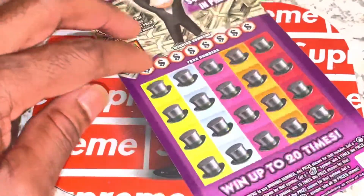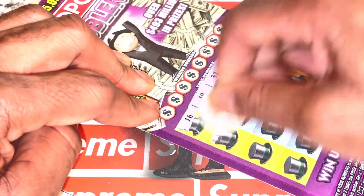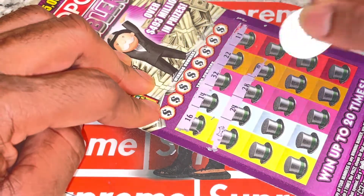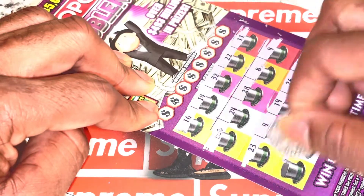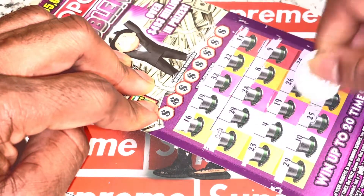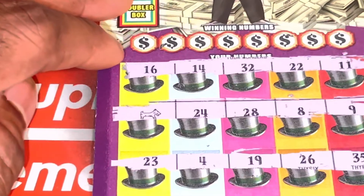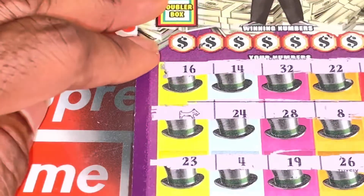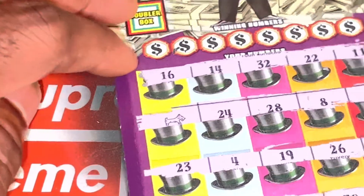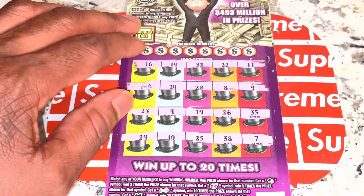Ticket four — this will be our Hail Mary right here. Hopefully we do hit something on this one. Wow, 10 times! Yes, there we go — 10 times! So hopefully this is not a 10 times one dollar. Let me zoom in for this one. We hit — we symbol searched and we symbol found right there! Let me go ahead and get that. That is a great look right there. This is actually my first time hitting this symbol.